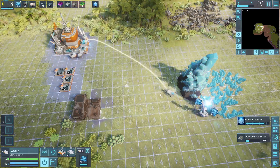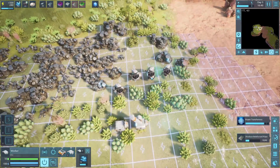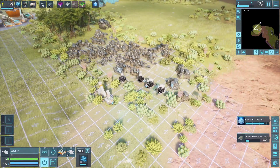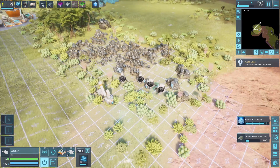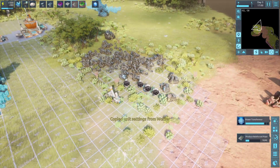We'll grab some more. These guys are all at 16, 17. So early on there are bottlenecks, right — this is not perfect at the beginning but this is a good way to grow. You can just highlight everybody, hit C, and then copy the behavior onto another unit.